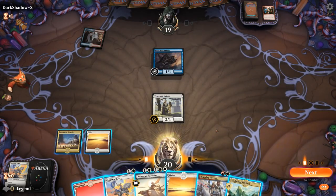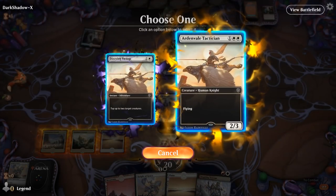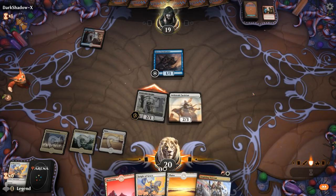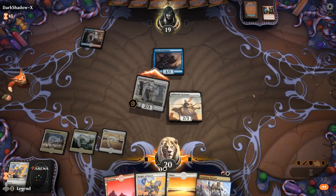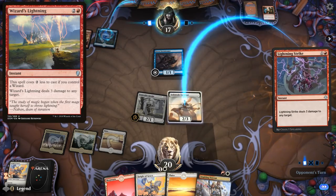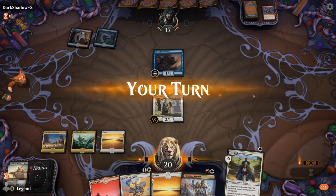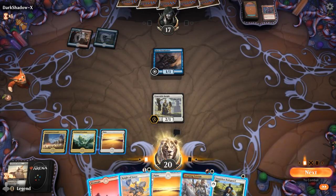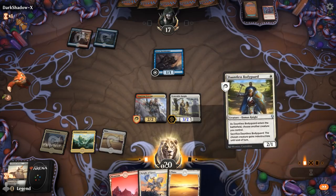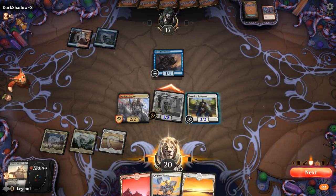Ardenvale Tactician is a decent blocker too. I'm okay offering the trade — if we can put a +1 counter on Tactician, it's very hard to kill with a single burn spell since four toughness is kind of the magic number. Opponent decides to take it, so could see Wizards' Lightning or Lightning Strike. Storm Tamer still plays defense, but now we can get around it with Inspiring Veteran giving +1/+1. I'll protect Veteran with a Bodyguard instead of Knight of Grace.